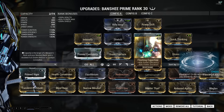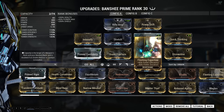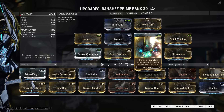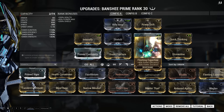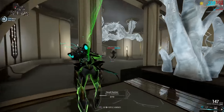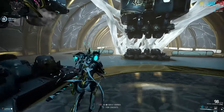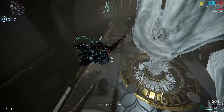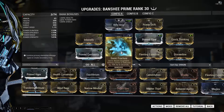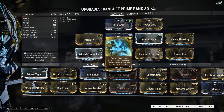I have Streamline and Fleeting Expertise at two ranks from the top, to avoid unnecessary overcapping on efficiency at the cost of power duration. This allows me to use Silence and Sonar as much as I want, and also spam Sonic Boom like crazy — because you don't just want to use it to strip enemy armor, you also want to use it to knock them down so they don't kill you. I did try a different setup with more range at the cost of efficiency, and with that Sonic Boom cost about 28 or 29 energy, which was terrible — you'd burn through energy very quickly, and as soon as you don't have energy, you're dead.